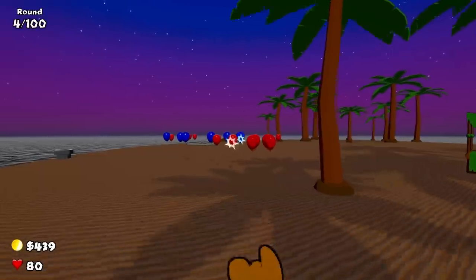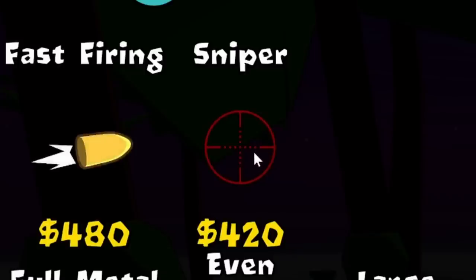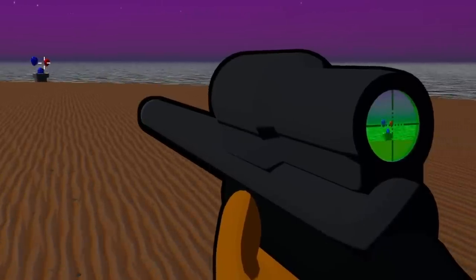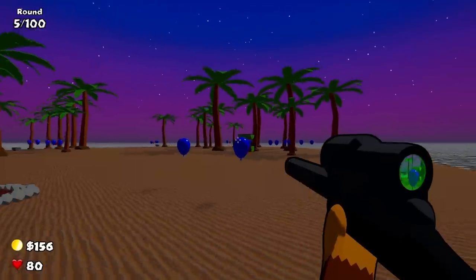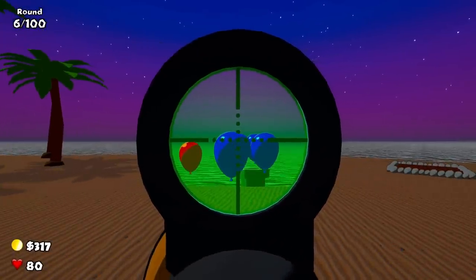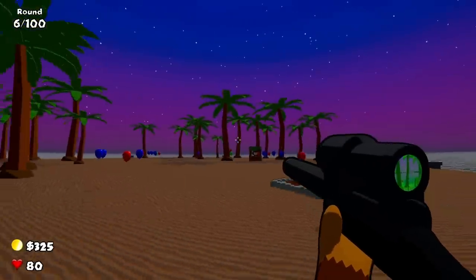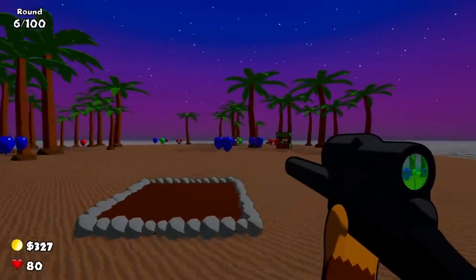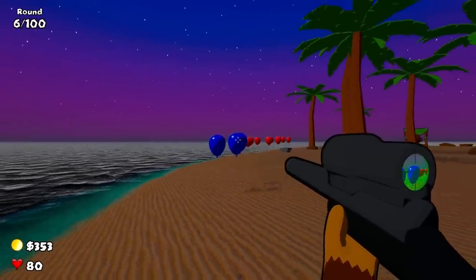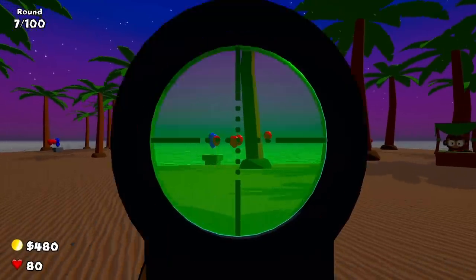We just got to get through the first couple of rounds until we get enough money. You can even see through the scope — that's new, I like that. Is it accurate through the scope? Yes, it is. And it's popping multiples at a time; the blue ones don't even matter. The scope doesn't really add much — it just lets you know it's a sniper because it's accurate by itself. The sniper is only hitting one balloon at a time, but it takes out multiple layers, which is better in the long run.